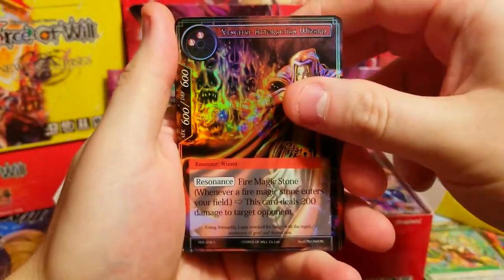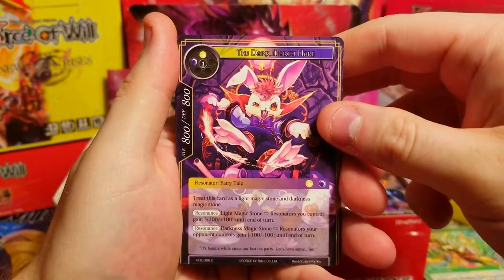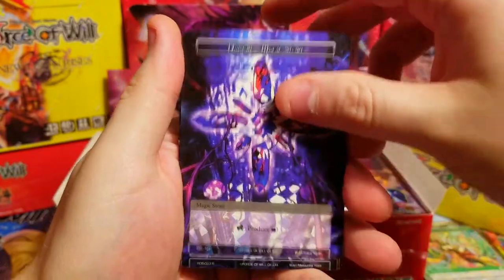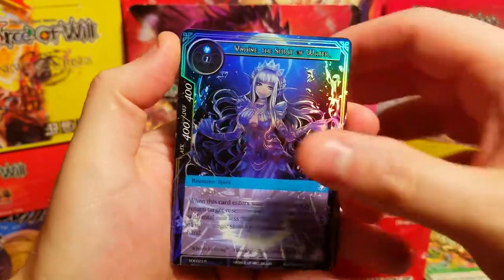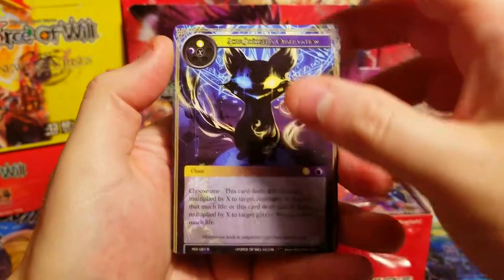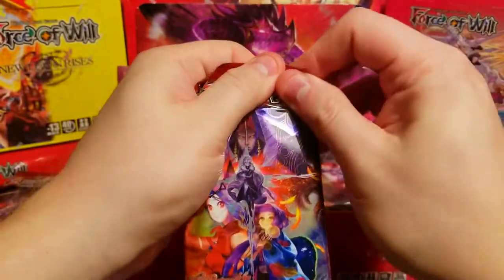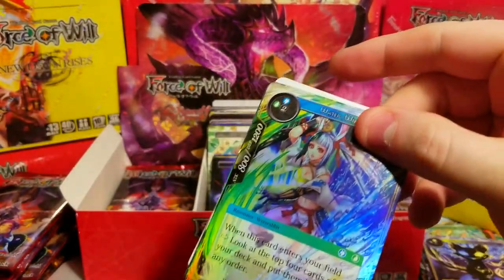Another ripped promo card — oops. Wizard Rapid Shot, a little hair dude. Behind that, a foil Spirit of Water — very cool. Schrodinger's Observation — if we hit the full art on this, it's like a five-dollar card, so that's pretty nice. And two uncommons. You can see how much glue is on these, it's nasty.